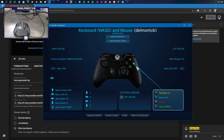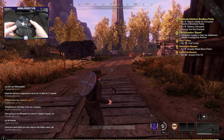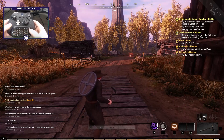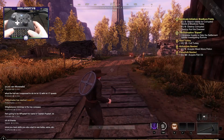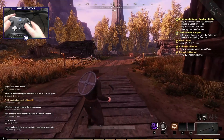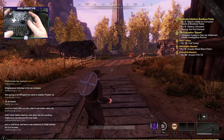F, R, Q are mapped to X, Y, B, and A is my space button for jumping. I'm also using the Xbox chatpad, which allows me to use chat commands and shortcuts right at my fingertips. If I want to press map I can do so — it gives me a lot of shortcuts.